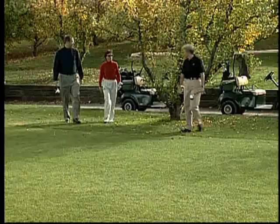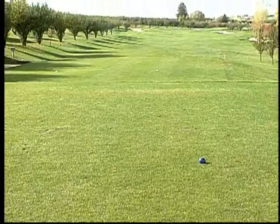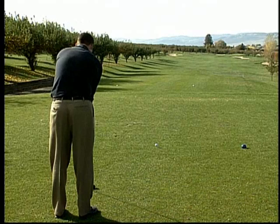This is the tee box. It is marked with different colored markers. Most courses have three sets of markers, typically red, white, and blue, some having more than others. The furthest back is for the very best players, and the more forward markers are for those just learning and those who don't hit the ball a long way.